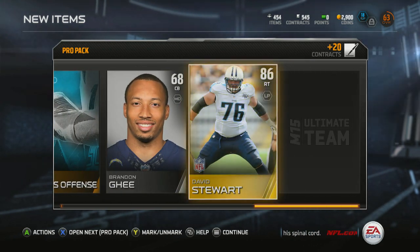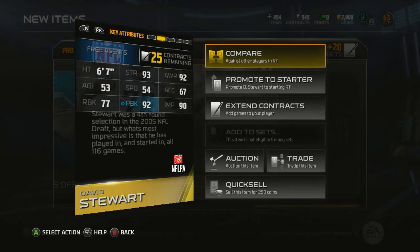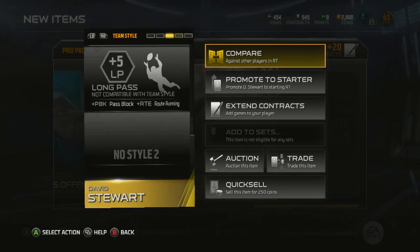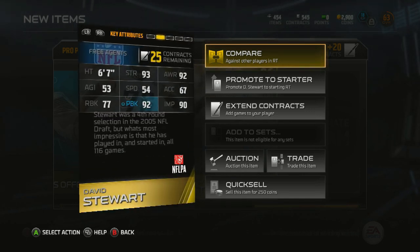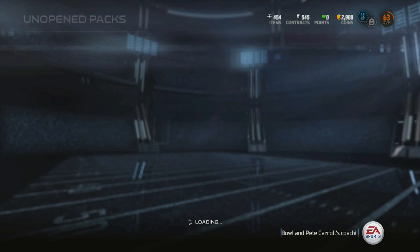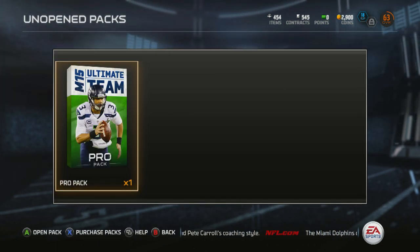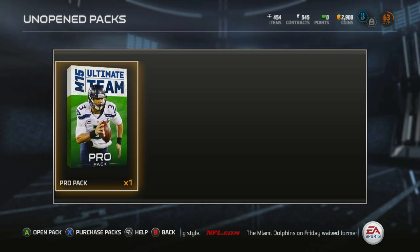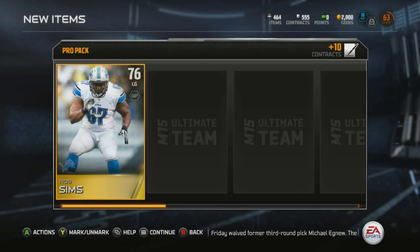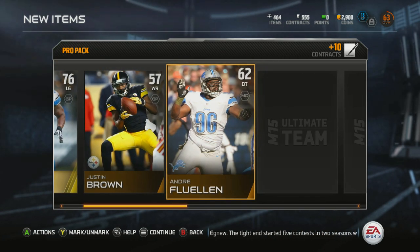David Stewart — 86 overall right tackle, excellent! He doesn't even have a team, looks like he's a free agent. How come nobody signed this guy? He's 82 overall — madden ratings try to make it pretty realistic. Last pack — comes down to this. Shall we pull a quarterback or not? Men 15 Ultimate Team pack — one left. First card is already showing — it's a 76 overall left guard, Rob Sims.